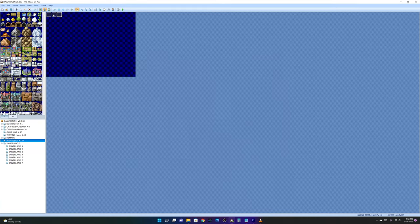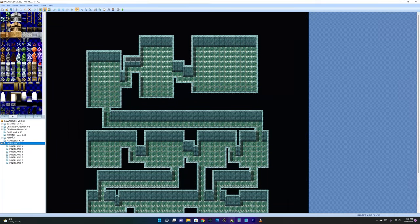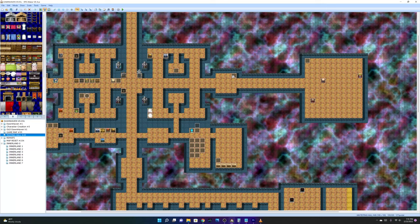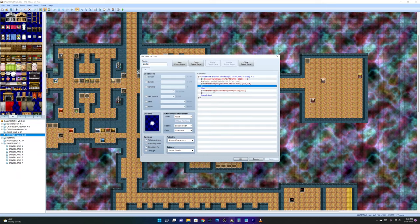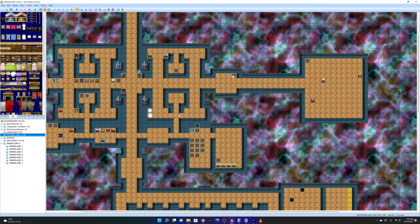These events on Map Reset all work the same way — they reset the maps. The common event they call transfers you to a random map between 1 and 8, taking you to a new random dungeon to do everything again. If the dungeon size is equal to zero — not greater than zero — it transfers you back to exactly where you entered the dungeon in the first place.